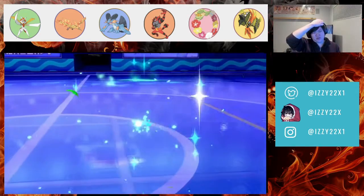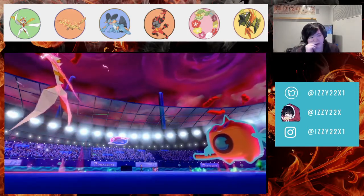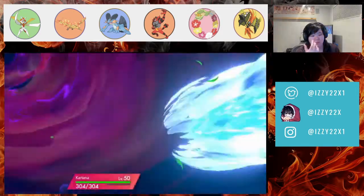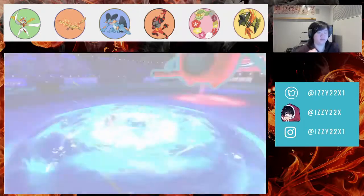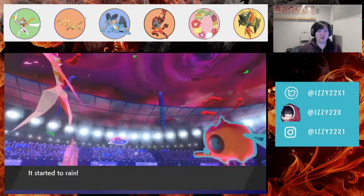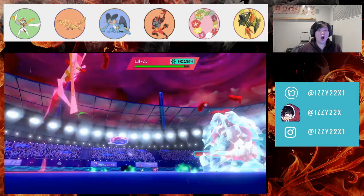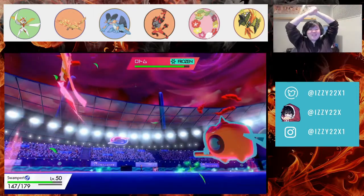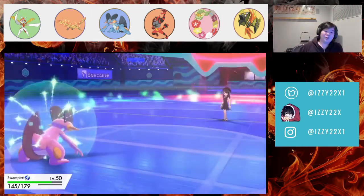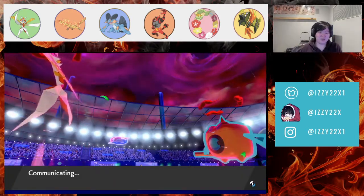I don't think they have any Grass Pokémon so the grassy terrain only helps us. They Max Geyser into Kartana — that's nothing, not even in the yellow. We get our boost. We go Ice Punch but we get the freeze! Oh my god, that's actually huge! We can Max Overgrown freely and kill Rotom.